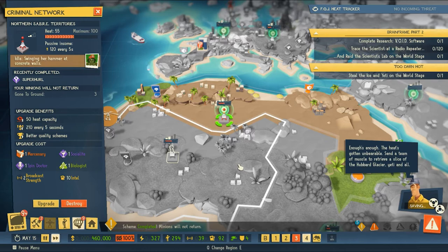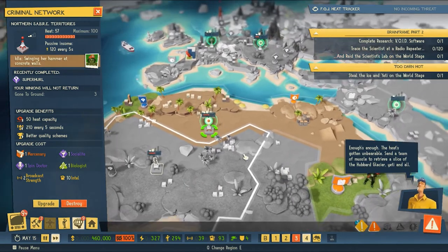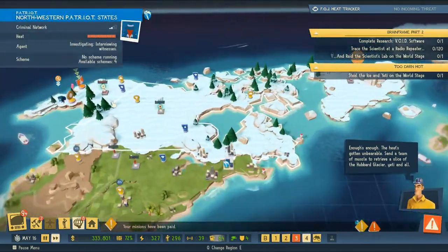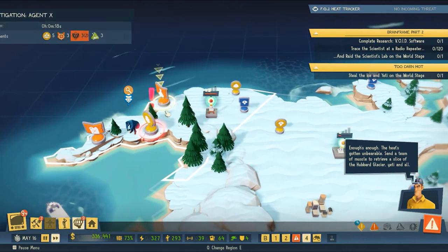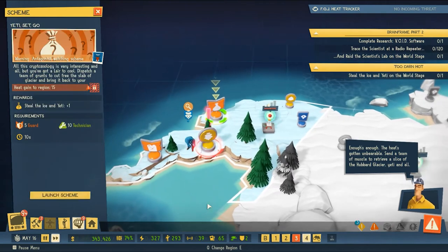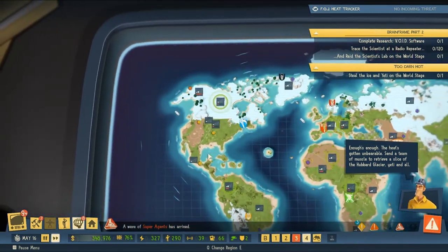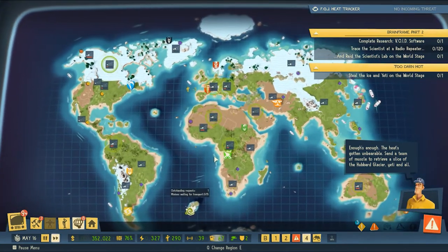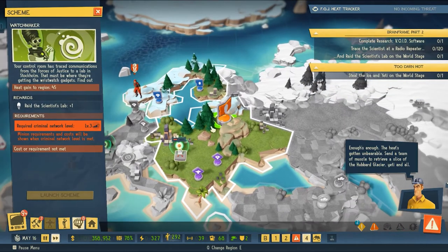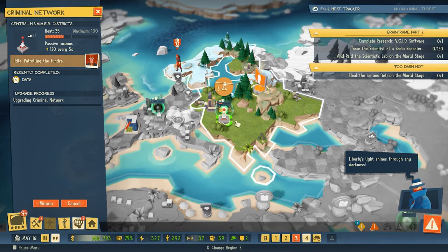So we've got to steal the ice and yeti on the world stage. There's a yeti inside the block of ice. We need to resolve some threat as well, and the forces of justice will probably be showing up at our door for potentially stealing a yeti. Looks like we need to upgrade our criminal network before we can go steal the scientist in charge of creating those wristwatches.